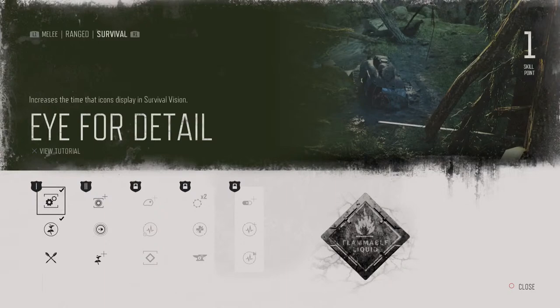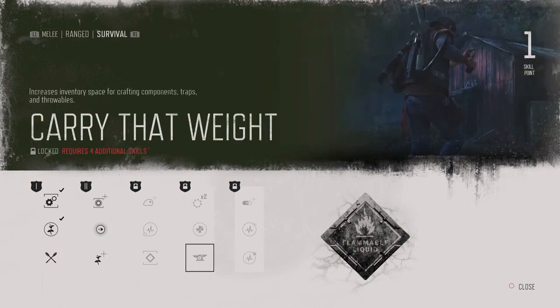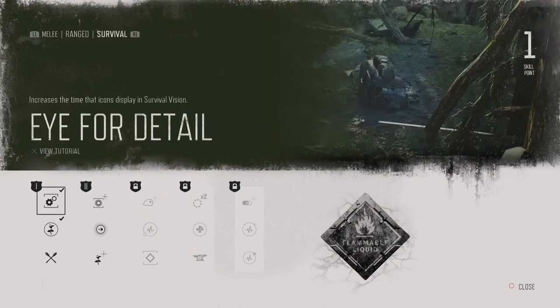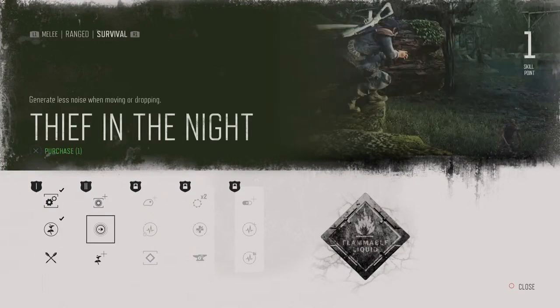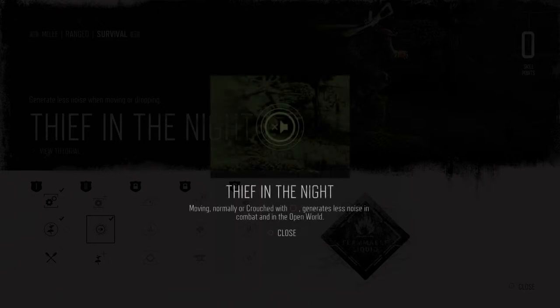Once I get those two, I concentrate on Survival Skills until I get Carry That Weight. Once I have Carry That Weight, then I go back and start leveling up Ranged and Melee Skills. I'm going to go with Thief in the Night because that will improve your stealth — and stealth is critical in the early game before you get some good gear and skills.